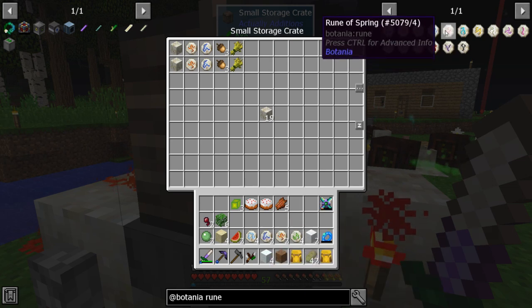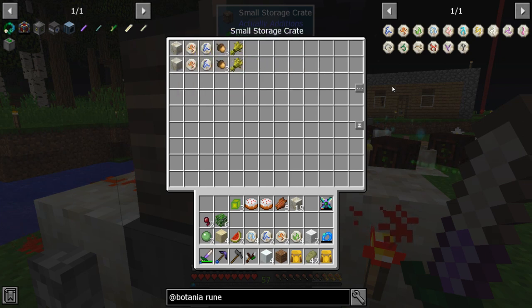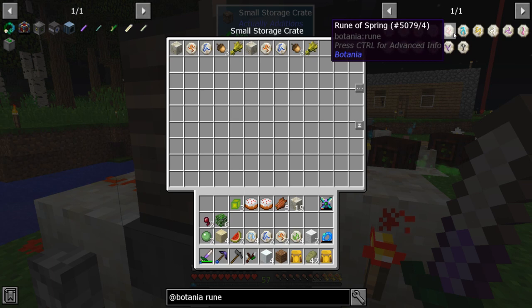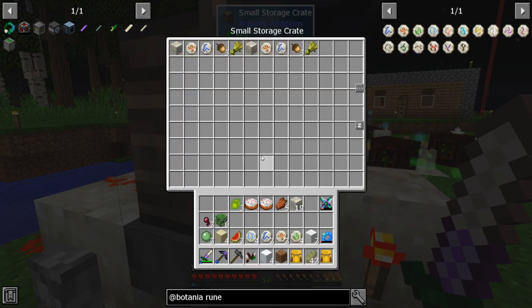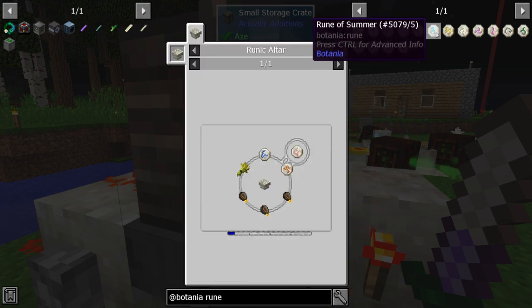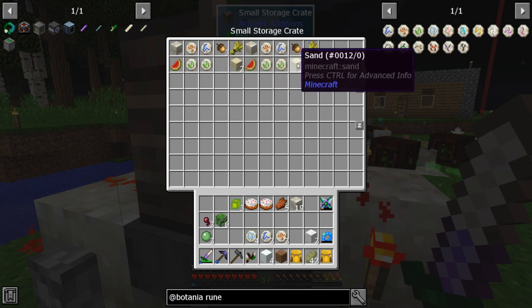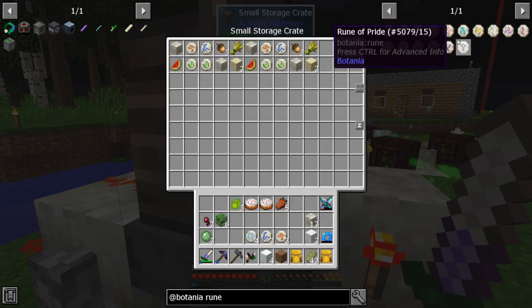This inventory will empty from the top left to the right then go down a row, so you could stack recipes like that if you want. That was spring. Summer is air and earth. I'll just put them down. Make sure the living rock is not last — one rune, two, three, four. Summer was next.